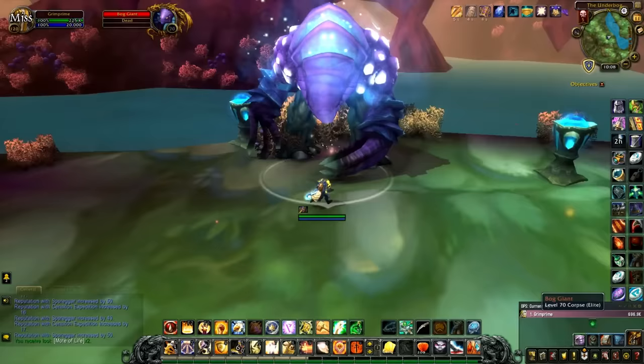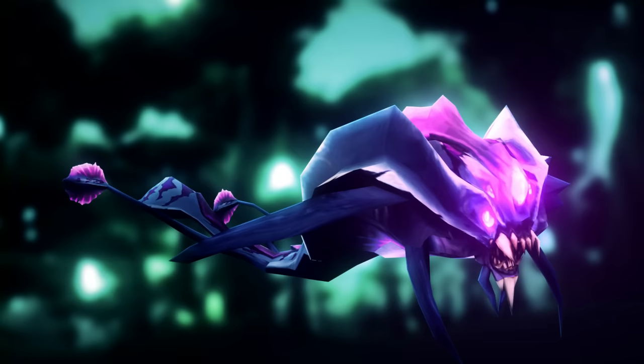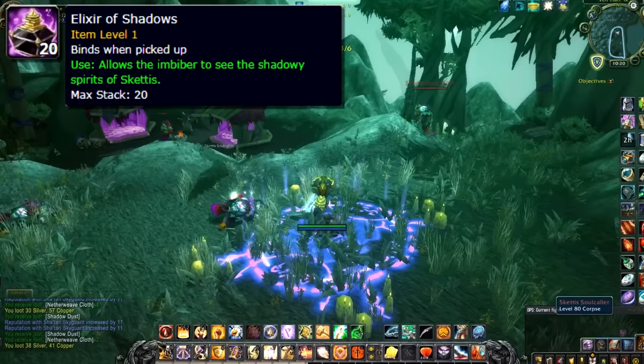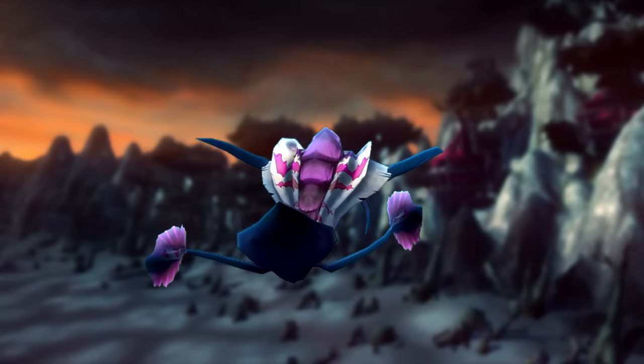The Sha'tari Skyguard rep at Exalted has 5 nether ray mounts. The quickest way is to do enough quests to unlock the "World of Shadows" dailies. Then kill Skettis Arakkoa until you have 6 Shadow Dust, which lets you enter a Shadow World full of mobs that give rep. Grinding the rep involves getting this buff, killing as many things and collecting as many items as possible for the buff's duration, then getting enough Shadow Dust to get the buff again. This is a lot of mob grinding, but it's also located in Outlands and can technically be done in a day — a very long day.